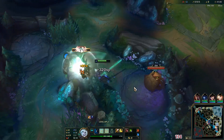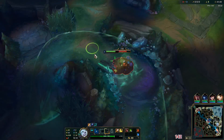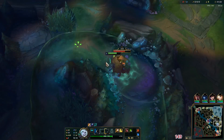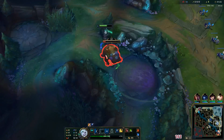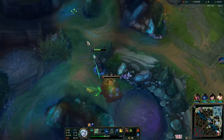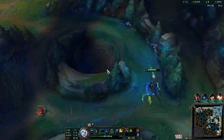This game we're going to opt for blue, Gromp, wolves. We might look for a mid lane gank and then cross over towards our red for a full clear. I don't believe there are going to be any bot lane ganks available, and I don't really like that gank there anyway.